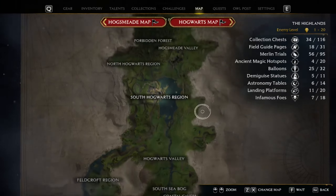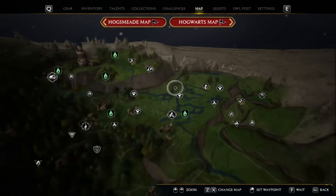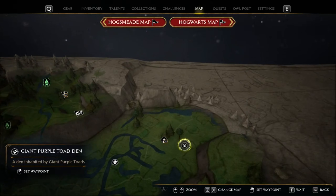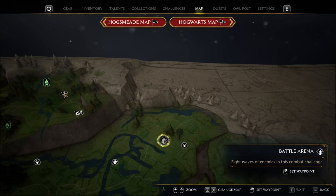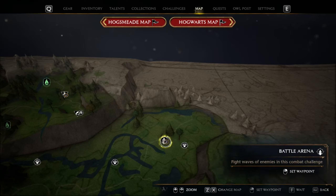The other arena is at the very opposite end of the map in North Ford Bog. If you zoom in right up here, next to where the giant purple toads are, there's another battle arena. You'll know when you've finished a battle arena when there's one of those checkmarks next to it. All you have to do is go in and defeat all the waves of enemies.